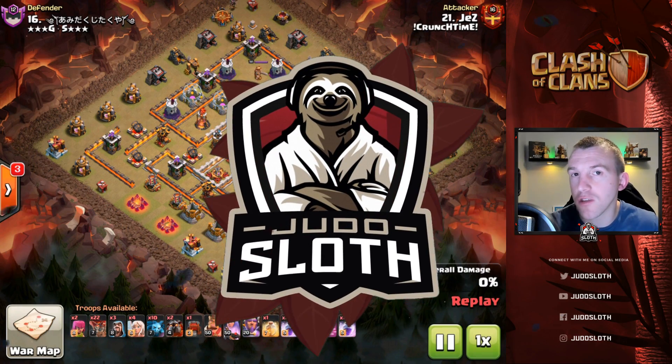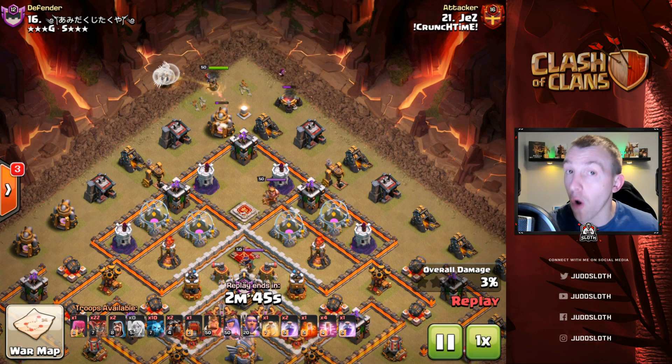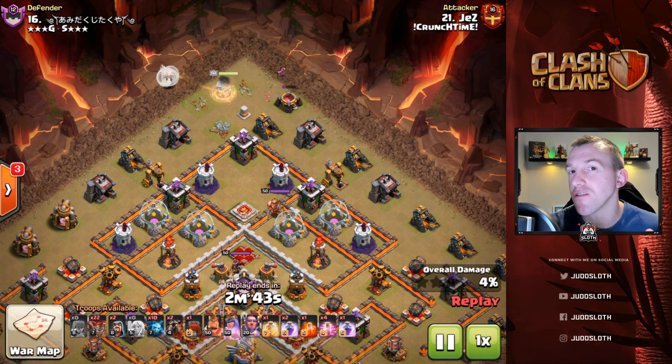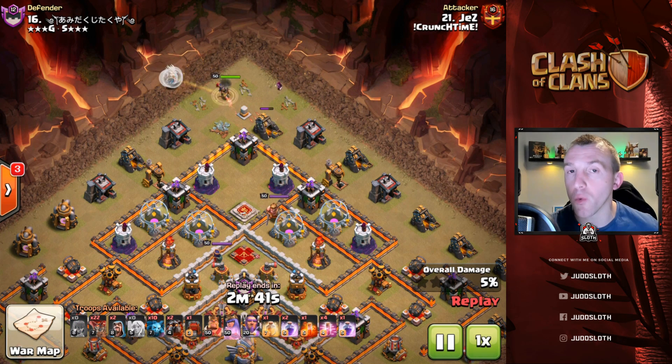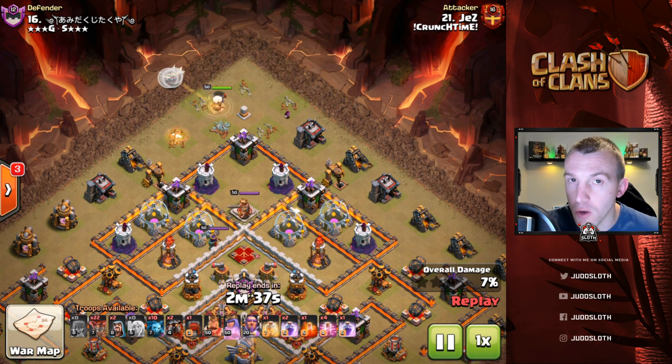Let's dive into this first attack. We are going to show you different variations of the LavaLoon attack — basically different ways of setting up the Lava Hounds and the Balloons.